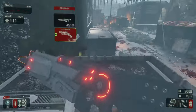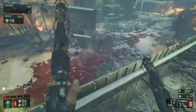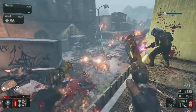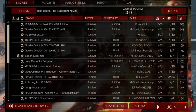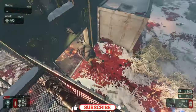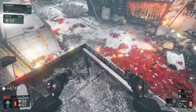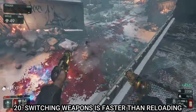Tip number nineteen: always check the ping before joining a server. The higher the ping, the more unplayable and unfair the game becomes — you won't stand a chance against zeds with 500 ping. I recommend a ping of about 40 or lower; anywhere between 40 and 80 is fine. Once it gets into triple digits, don't bother with that server regardless of how good it looks, because there's nothing you can do to bring that ping down.